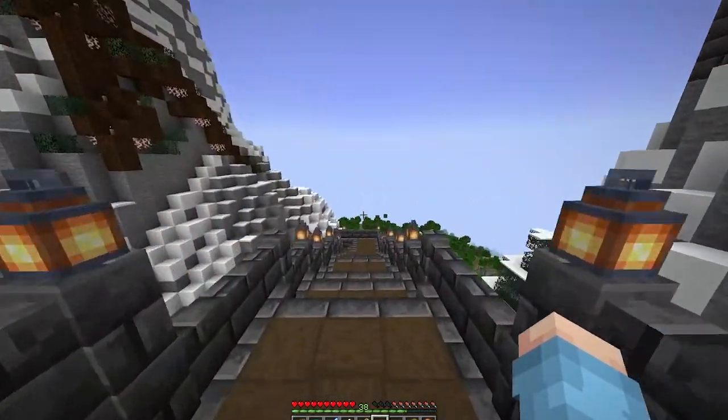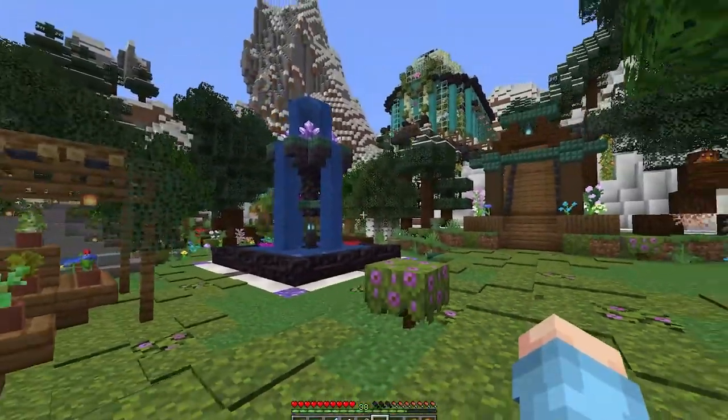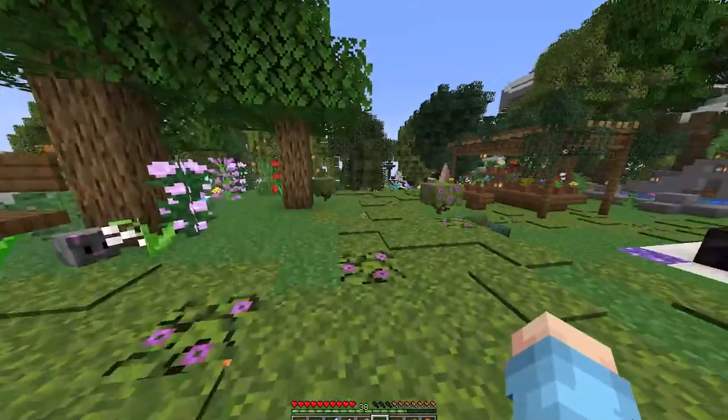Head on out down the stairs to check out the rest of the spawn area. This is a great place to hang out with your friends. There's a fountain, there's a greenhouse, there's even a little swing. There's some secret caves to check out.